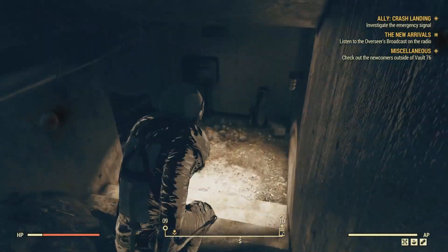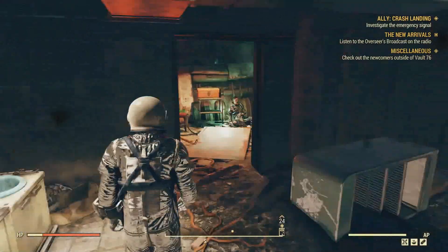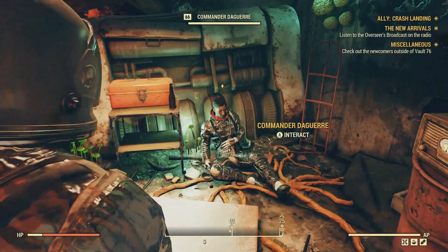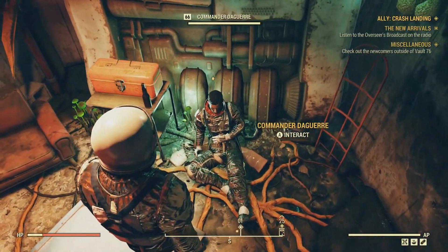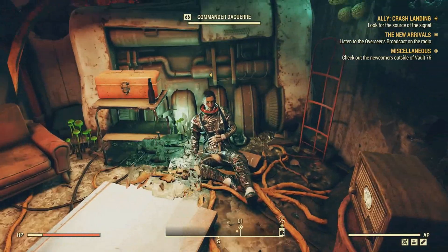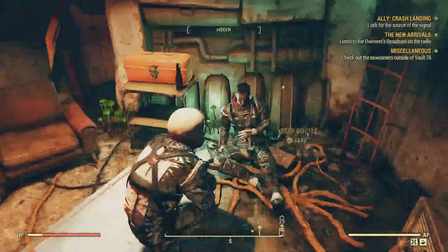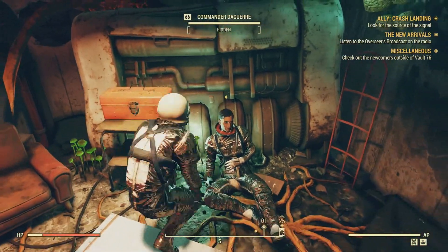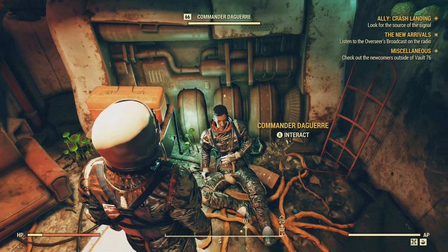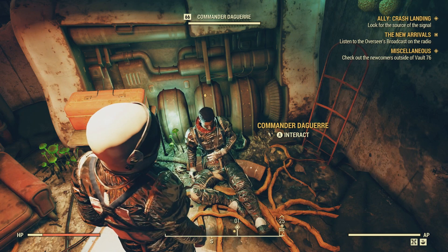Once inside, we're just gonna be heading down here and busting a right right here. She's gonna be located right in this room here. She has fell and she can't get up. Quick, call life alert! Come on, lady. But yeah, as you can see, she's an astronaut just like me. And her name is Commander... hang on. I'm not exactly sure how to pronounce that. Might as well just look it up on the internet.